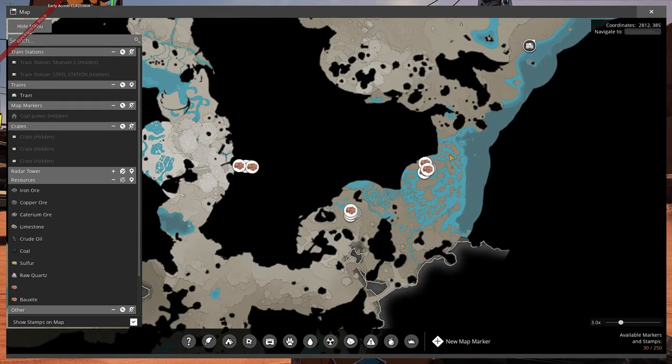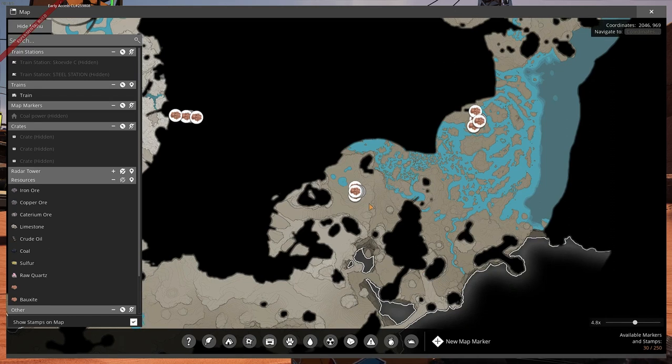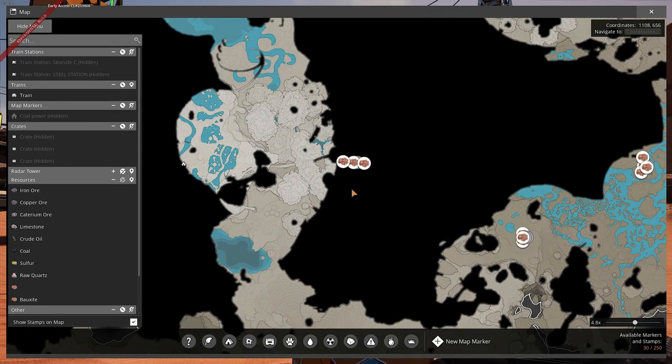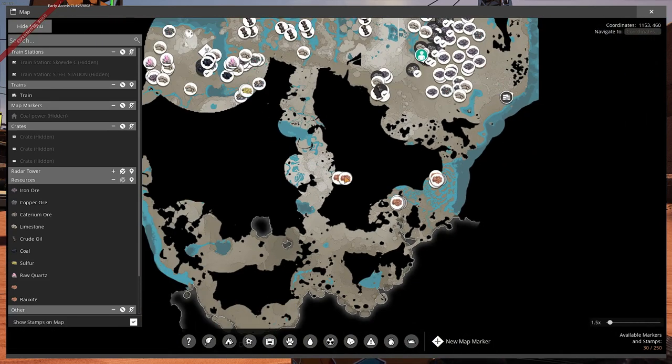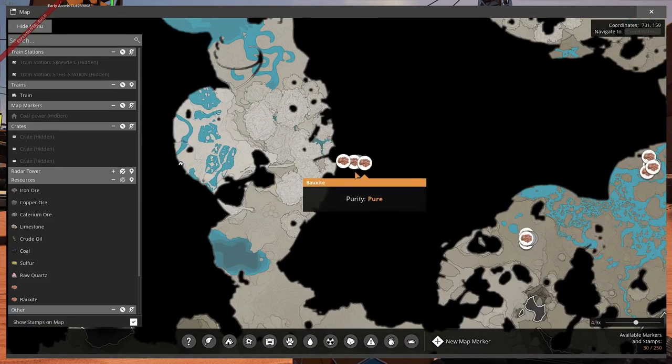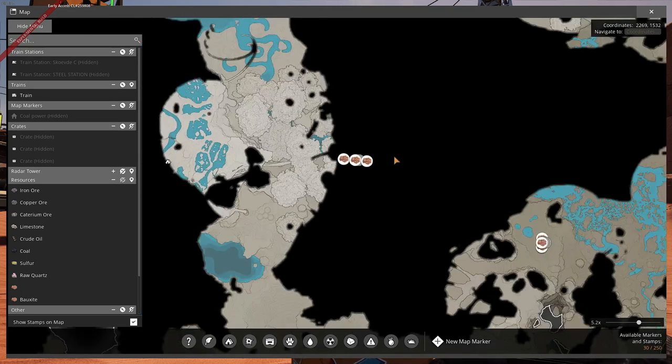Okay yeah, so remember we built over there — that's perfect. I built a railway that goes somewhere there, somewhere around there. So maybe we build here — we need a temp normal.